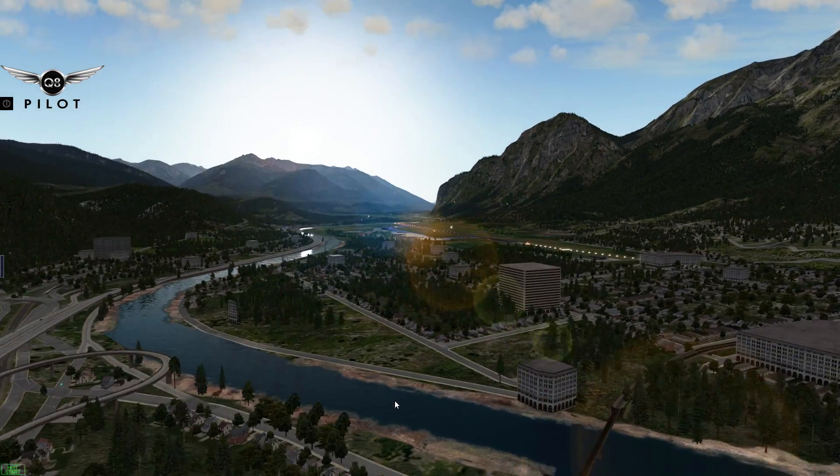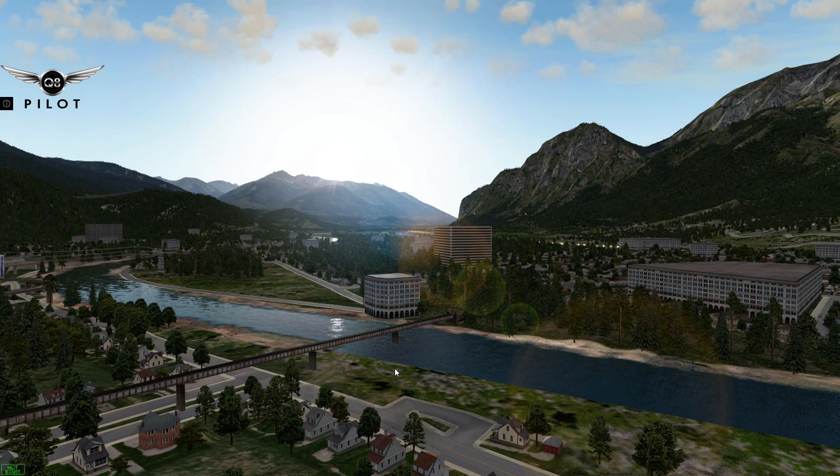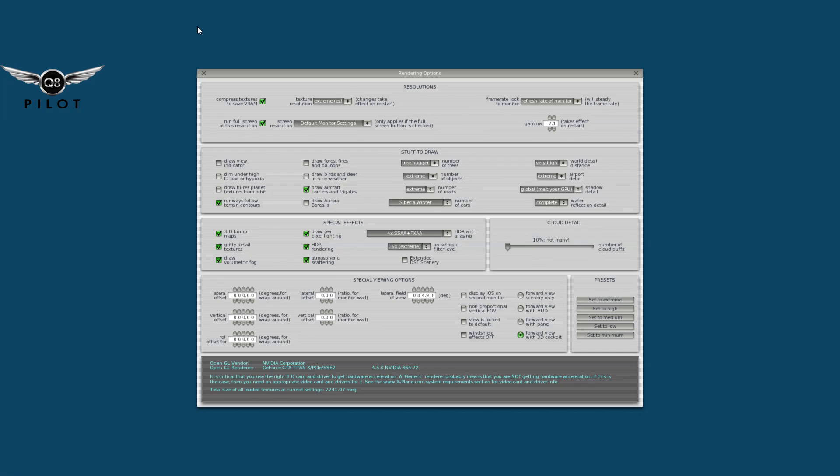Now one thing before we begin. To me, I like X-Plane the way it is. I normally play with two things — I play with the gamma, which is in the settings. If we go to the render settings, I tend not to increase this number more than 2.1 because it will cause the colors to look kind of washed out. You can definitely experiment with this, but be aware that increasing beyond 2.3 or 2.4, you're going to start getting some loss of quality.